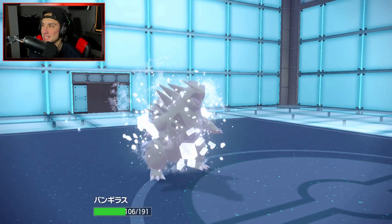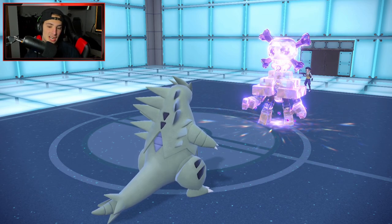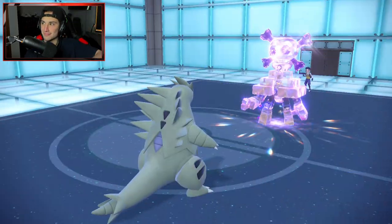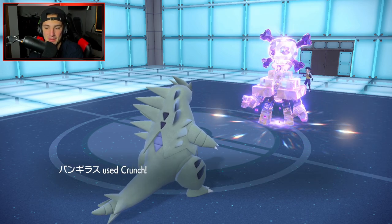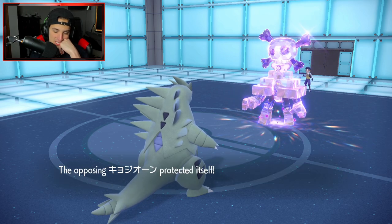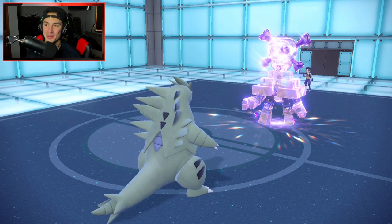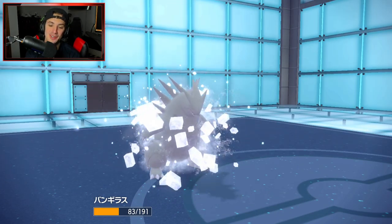Gotta keep Tyranitar alive now unless we get a crit. Might as well stay in but he Protects — Crunch gets blocked. There's no way we win this match. It's just Salt Cure city with leftovers in full effect. Wow, what a second battle though — pretty solid all around. Messed up my first turn but made a nice comeback. We definitely gotta use Gallade properly in the third battle. Hopping into the third and final match looking for a winning record.